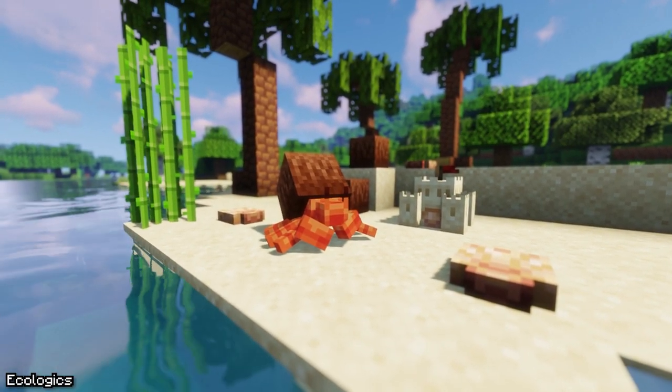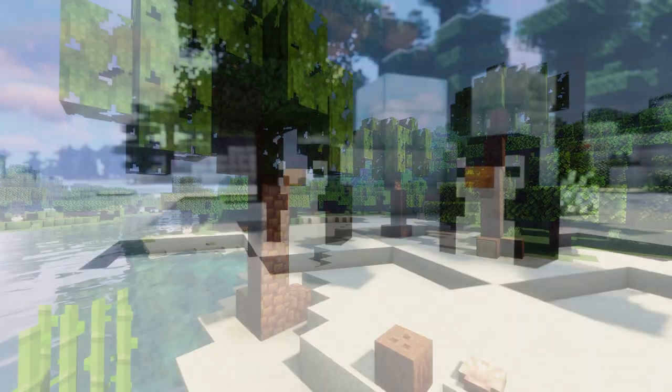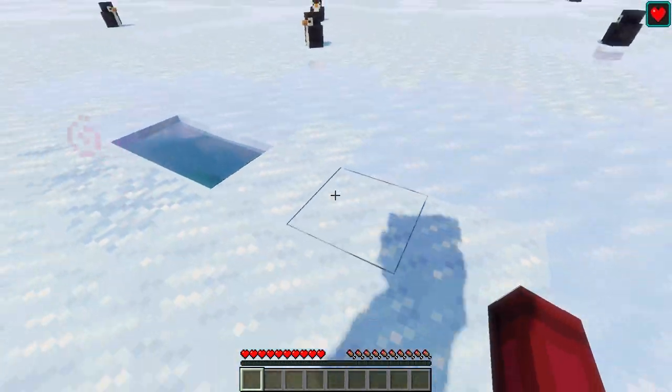For the first mod of this video, we have Ecologics. This mod aims to improve 5 different vanilla biomes by adding fun new mobs, blocks, and more, all while staying completely true to the vanilla style.